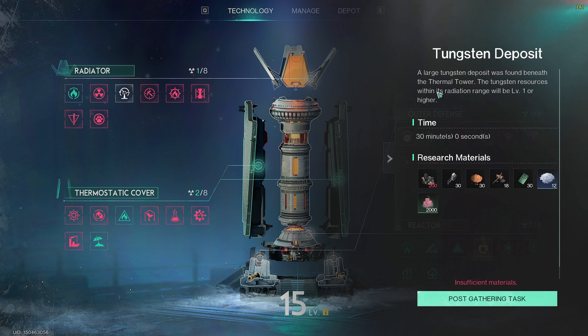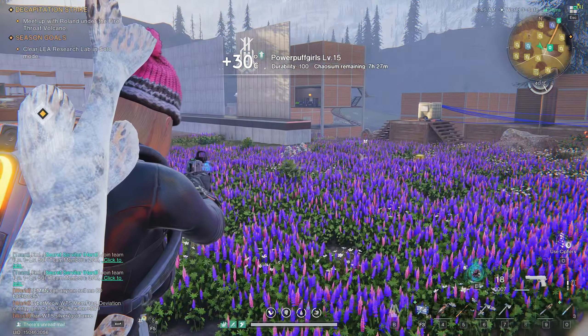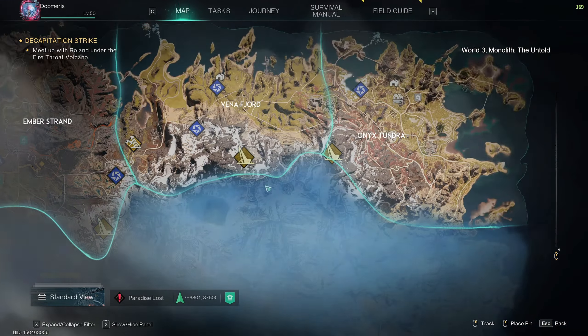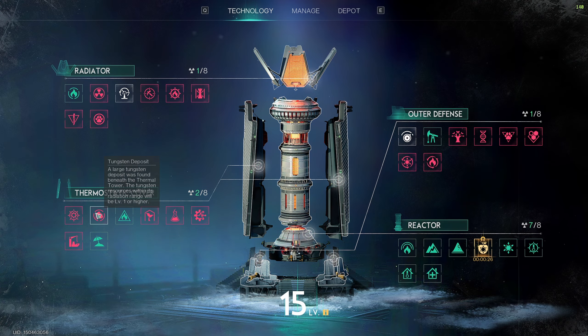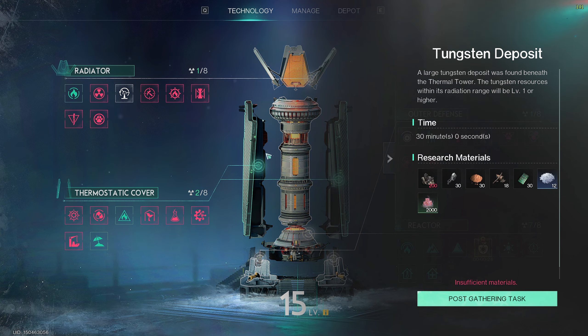There are some perks that might be confusing, such as Tungsten Deposit. It says a large tungsten deposit was found beneath the Thermal Tower, and tungsten resources within its radiation range will be level 1 or higher. I'm assuming that if tungsten doesn't naturally spawn wherever you built your base, the Thermal Tower will make tungsten spawn around its range, and when you try to put mining platforms down, you'll most likely be able to get tungsten.